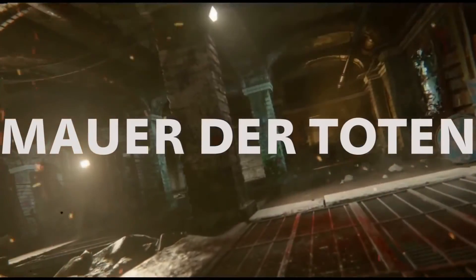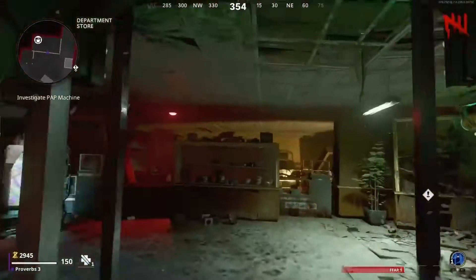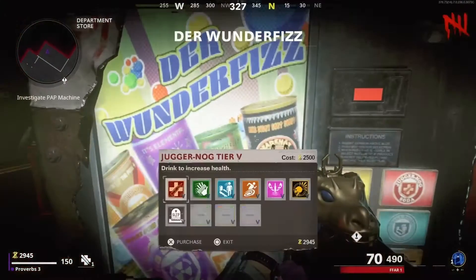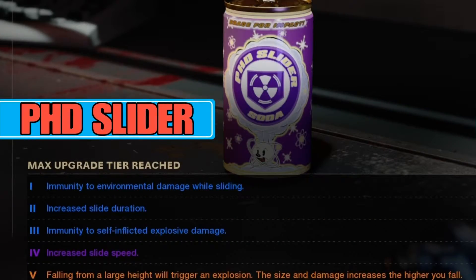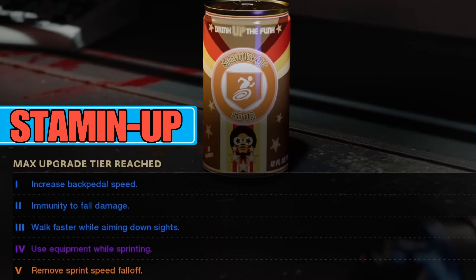Head to Mauritototen and turn on the power. Make your way to the Wonderfist machine, and you will want to buy PhD Slider Tier 4, Mule Kick Tier 2 for ammo drops, and Stamin Up for the Speed Boost.